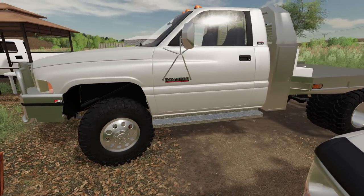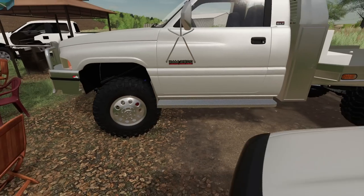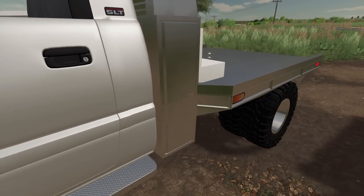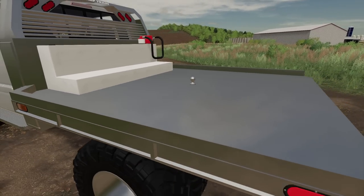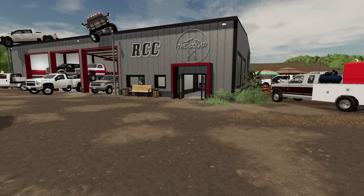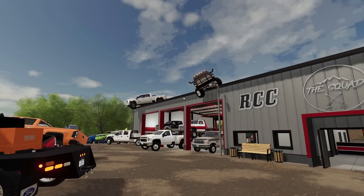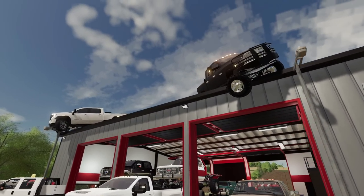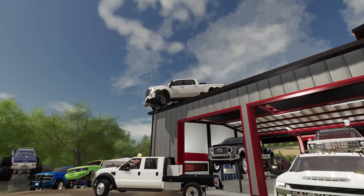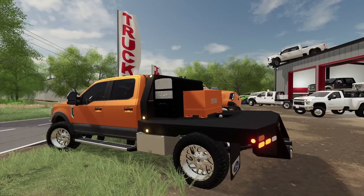Oh man, look at this Ram Cummins. It has a new aftermarket bumper, aftermarket tires on it, and it's got a shiny old bed. Liking it already. I don't know if that's a customer's truck or what. All right, so this is it — RCC. Look at them trucks. Man, look at that Ram up there — that's a good-looking Ram. And an AT4 HD. A lot of good-looking vehicles here.